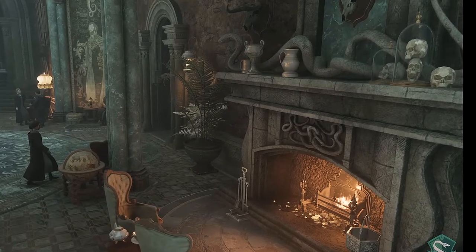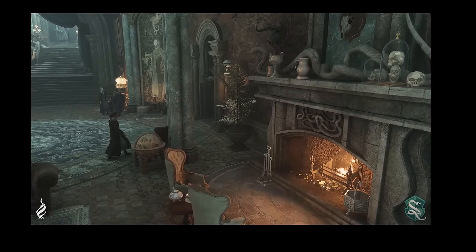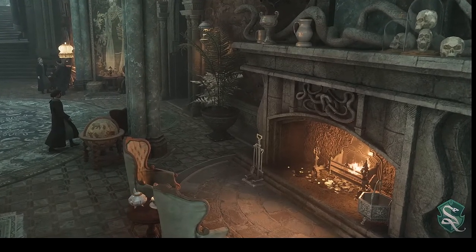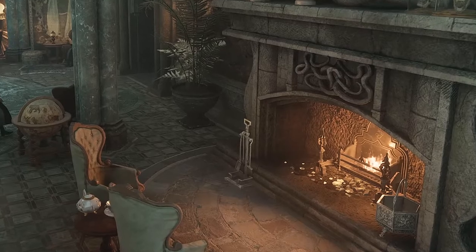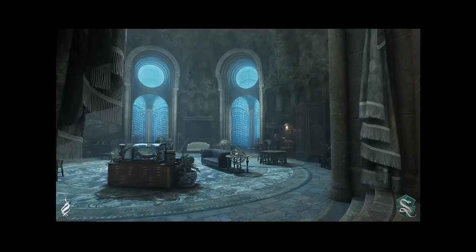Vemos a lareira mais de perto: o entalhe da serpente na pedra acima, as urnas, a outra serpente esculpida em mármore e alguns crânios sob cúpulas de vidro — parecem crânios humanos, além de mais crânios de animais como troféus de caça. Uma mesinha de centro com um pequeno bule para o chá da tarde, uma planta com aparência quase morta. Dentro da lareira, entalhada no metal, mais uma serpente.